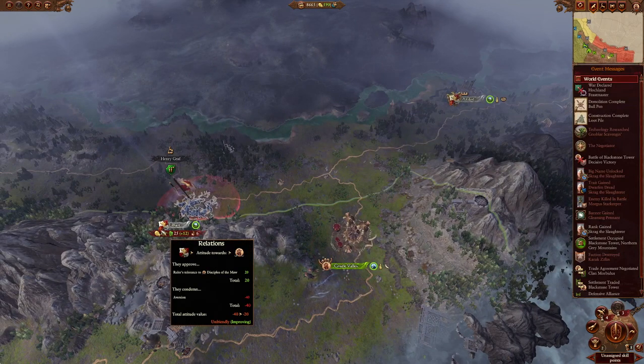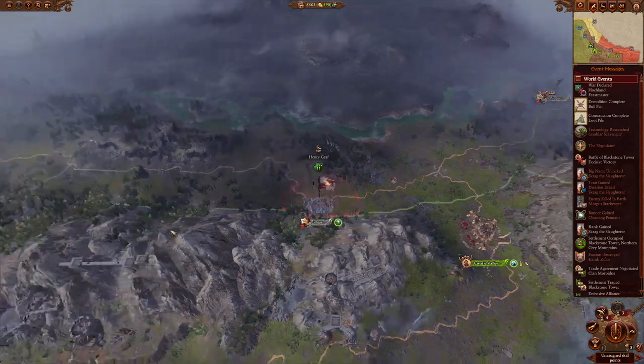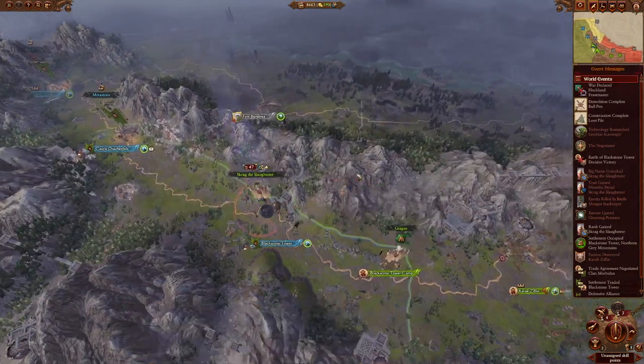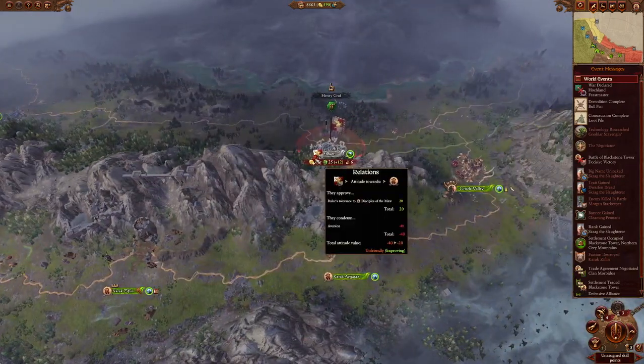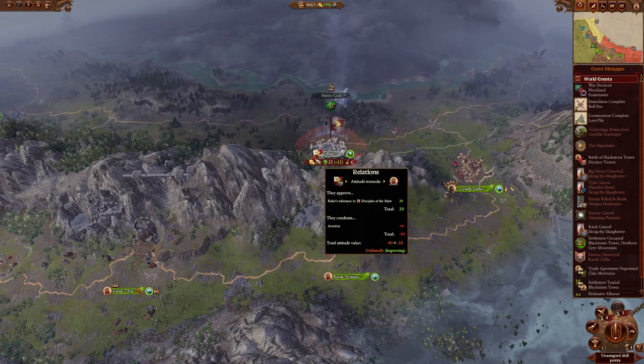We accept this offer and now we are best buddies with the Skaven, with a camp in their region that is not raiding them. Franz doesn't care that I've allied with the Skaven, at least right now. And because I took an extra turn to get that big name, that gives me 20 relations with all factions — so Franz doesn't hate me as much, which means it might be longer before he declares war on me.